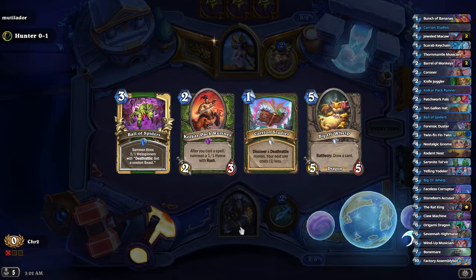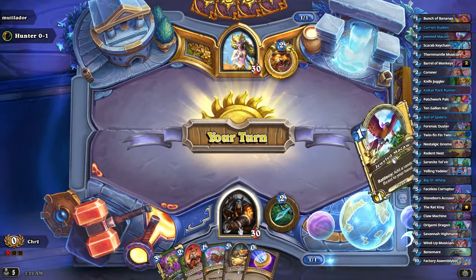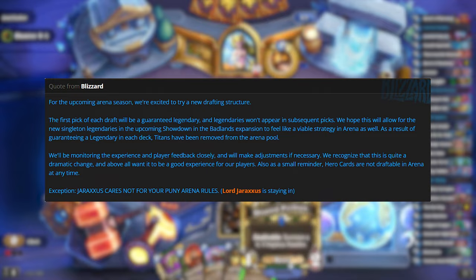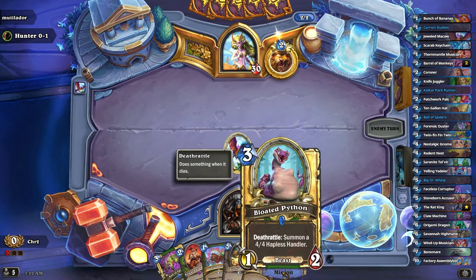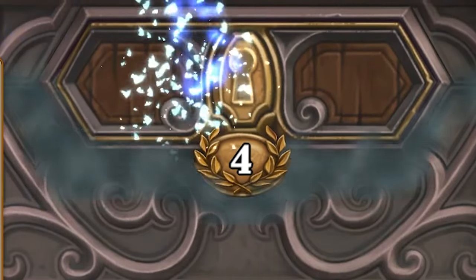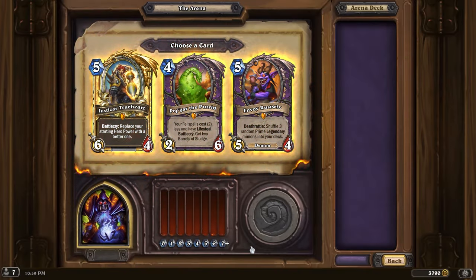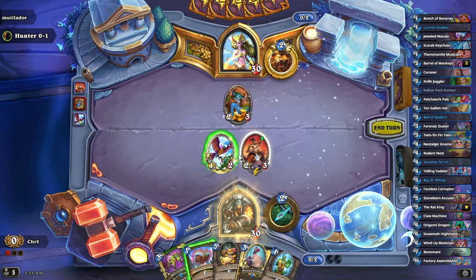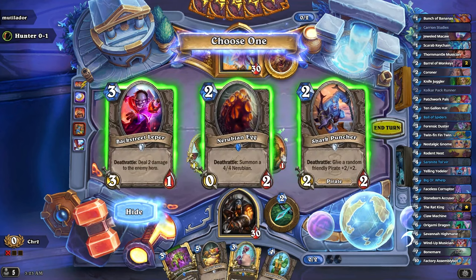Throughout the years Blizzard have tried to implement a couple changes to Arena, but usually not ones that last, and for the most part Arena has stayed the same. One of the recent changes Blizzard introduced was reducing the amount of legendaries you can get in a single run to one, which you'll always pick at the start of the run. While this change was meant to make all Arena decks more consistent, somehow it seems getting to high amounts of wins is being gatekept by the strongest decks now more so than ever before. While before you needed to only get lucky with a couple good legendaries to make a good deck, now you need to get lucky with many good cards to have a competitive deck. And since the cards in your deck are usually not going to be great, Hearthstone Arena has turned into a competition of who can generate the best cards. Welcome to Discoverstone, I guess.